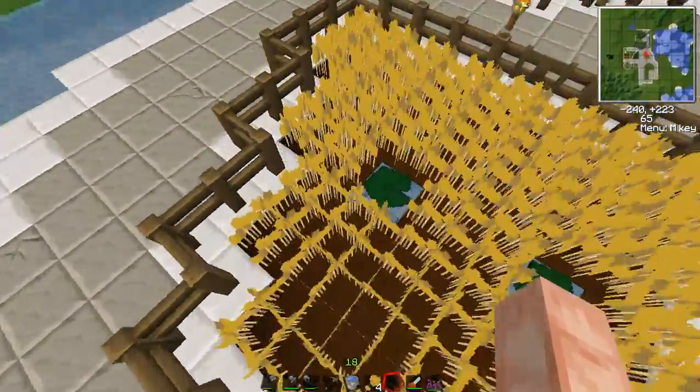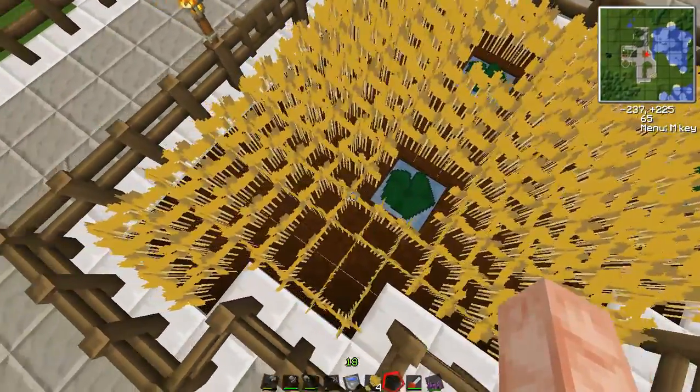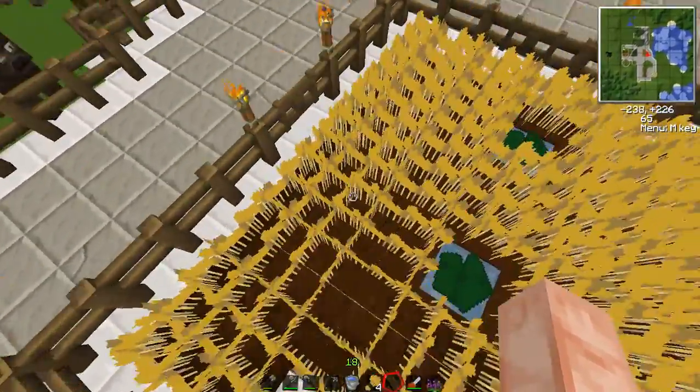Hydration — this is actually why I'm refilming this episode, because I did not mention it last time. Anything within three tiles of a water tile will hydrate. So I just go to the corner of my farm — one diagonal, two diagonal, three diagonal tile — and everything in here gets farmed.